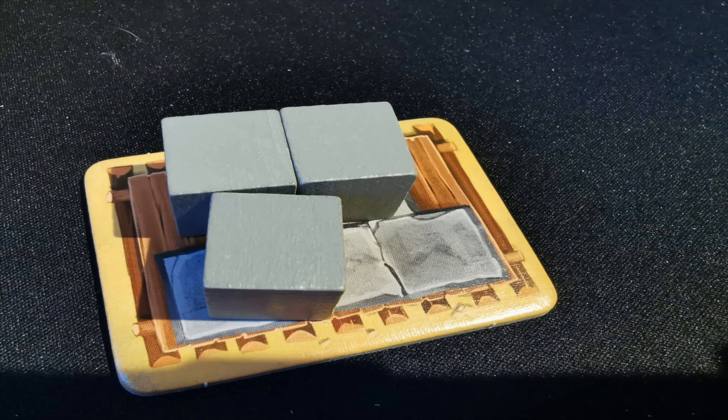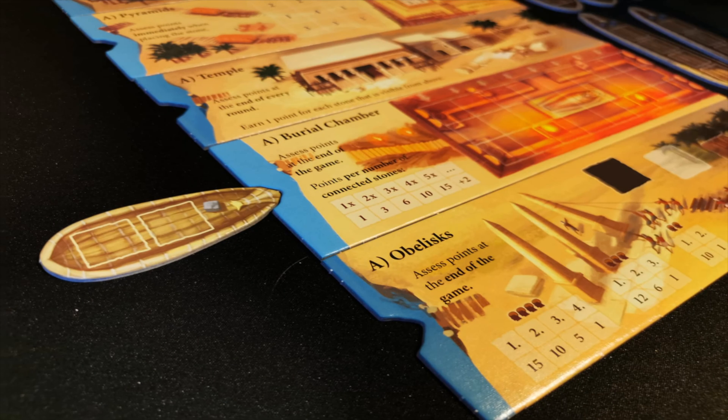You basically have a couple of different actions you can take. You can either take stone from the quarry into your little area, which is called your sled — a little wooden sled on rollers, which is very thematic. You can get a maximum of five stones on there. Or you take stones off your sled and put them on a ship. The other action you can take is sail your boat to one of these locations. You obviously want to sail the boat into your best avenue of making points, which is by building at the various buildings.